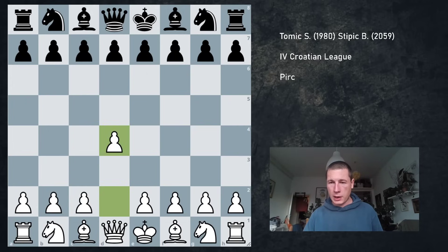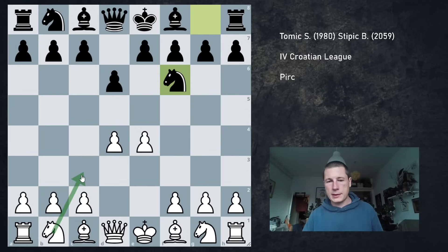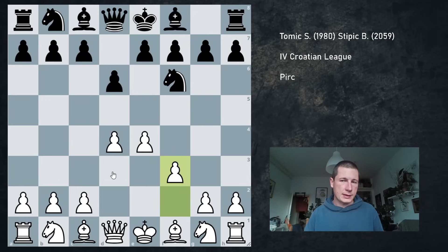I played d4 and he played d6. You can play many different moves here, but I decided to play the principled e4 and go into the Pirc. I have a great score against the Pirc and I've played both Nc3 and f3. Since I didn't expect this at all and wasn't prepared for it, I decided to play f3 because it's more aggressive.